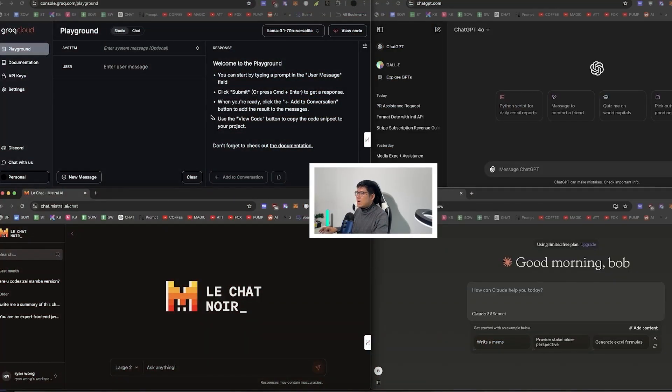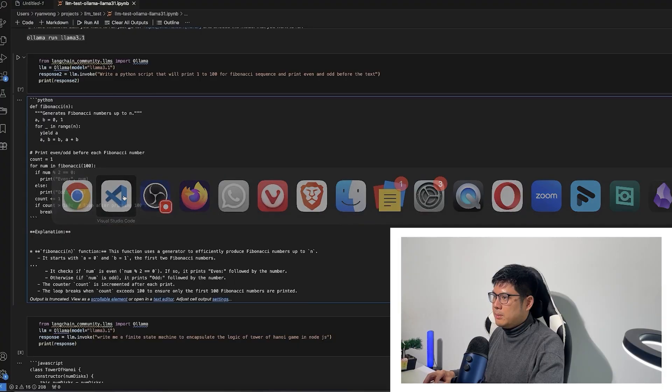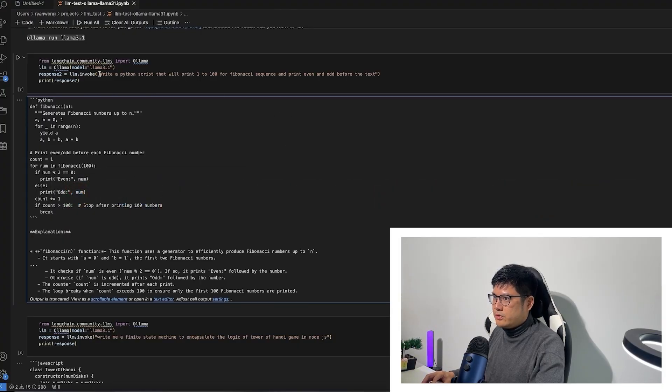So here I have Llama 3.1, GPT-4o, Claude 3.5 Sonnet, and Mistral Large 2. I'm going to run each prompt on all four of them. Let's start with a simple one.